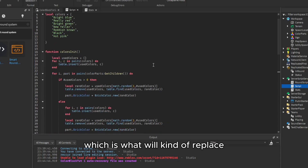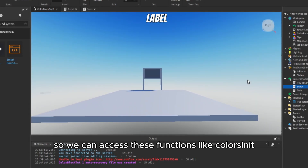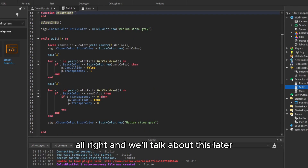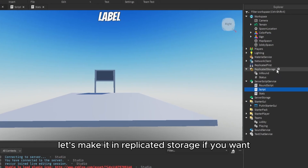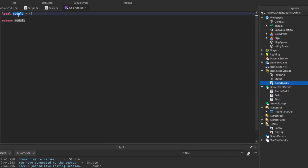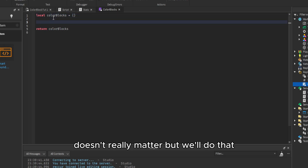The first thing we need to do is make a module script so we can access these functions - like colorsInit - from external scripts like the round script. We'll talk about this more later. What we'll do is make a module script in Replicated Storage, and let's call this ColorBlocks. Let's rename the module too - it doesn't really matter but we'll do that.